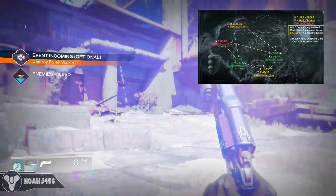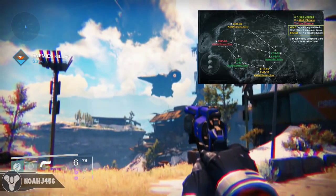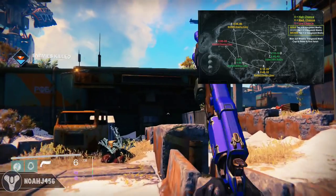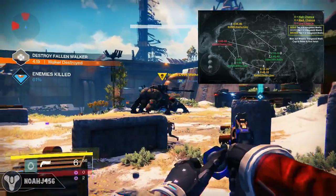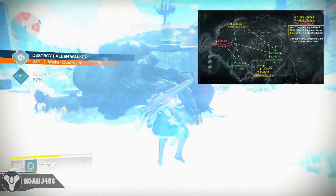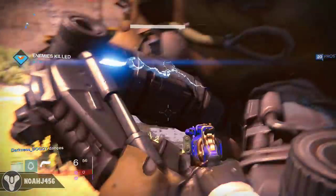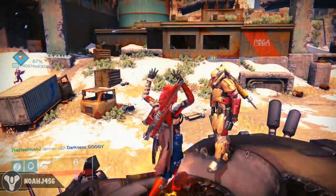Continuing with my example and the gameplay in the background — I looked at my map and said okay, it's 2:10 so I'll go over to the Fallen Devil Walker spot in the Divide. I go to the Divide, wait around a few minutes, and at around 2:12 the public event spawned. As you can see, public event incoming — I finish it, get four vanguard marks, and get experience. While you're waiting or between events you can do patrol missions inside the world. As long as you're high enough level to complete public events solo, this is honestly the best way to earn marks, ascendant materials, vanguard leveling, strange coins, and motes of light. On top of all that, you'll also be earning engrams you can decode in the tower.